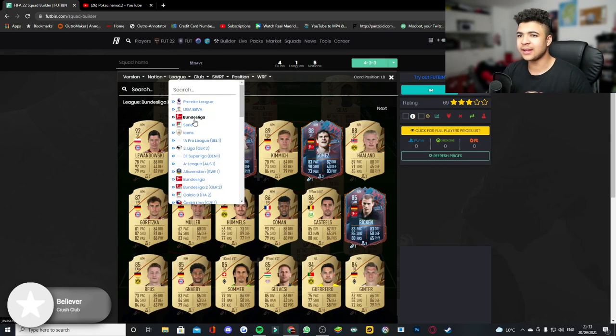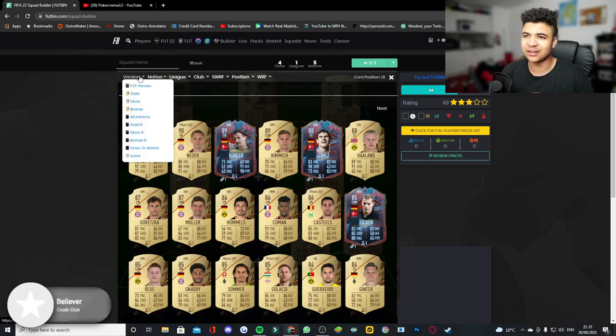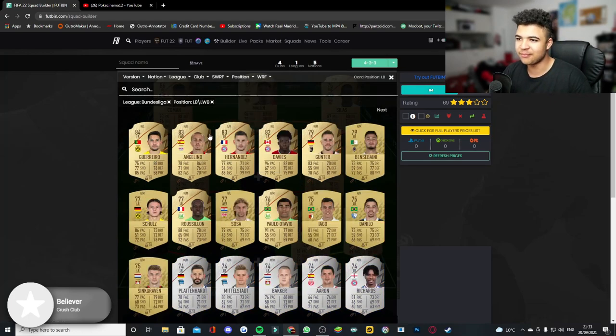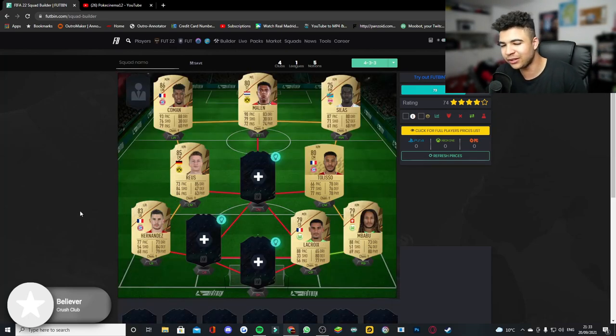At left back there weren't that many sick options I saw for the Bundesliga. I considered Davies at 30-40k, and I thought of Theo Hernandez — actually it's Lucas Hernandez, sorry. I saw him listed for like 2700-2800 coins mainly because of the pace, but at the end of the day you'll happily use him at left back.